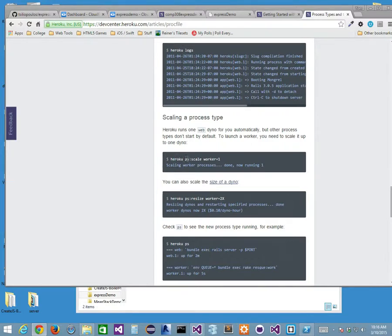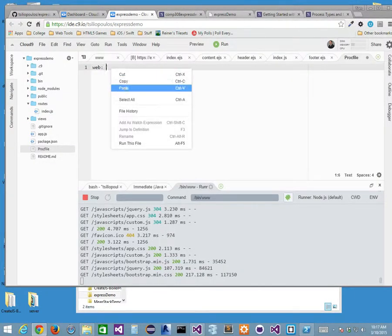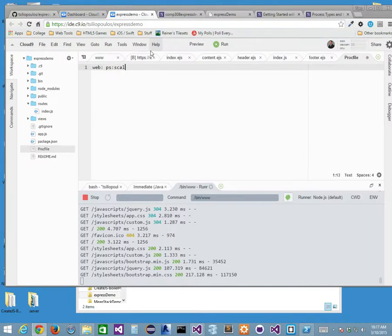Heroku PS scale is what I want to reference for my proc file. The idea is PS scale web equals 1. I only want to use one web process because I can't afford more — it'll cost too much money since I'm on a free service. So I'll go back to my Express demo and put that in. PS colon scale, then web equals 1. This is basically telling Heroku the scale of my proc file — how I'm going to be deploying my app.